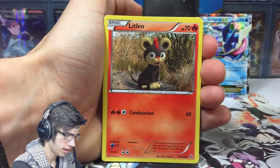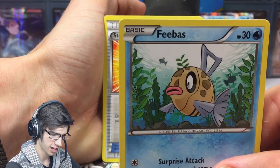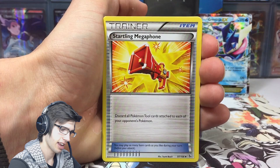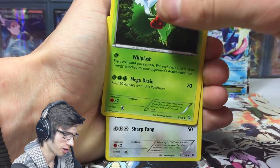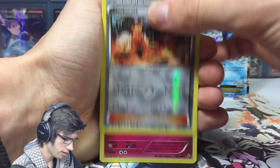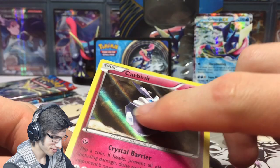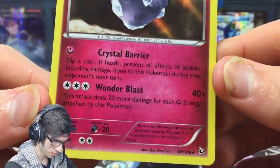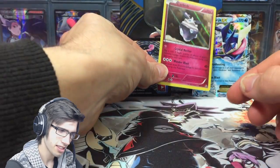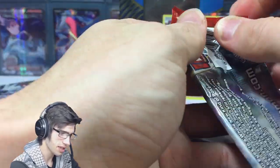From Flash Fire we got Stunky, Litleo, Geodude, Furfrou, Sentret, a Blacksmith reverse — not bad — and a Charizard holo, which isn't really one of the best holos from the set but it does look really cool with that holo pattern. We also got Crystal Barrier and Wonder Blast. I think Wonder Blast appears on another fairy Pokemon card — if you guys know which one, let me know in the comments below.